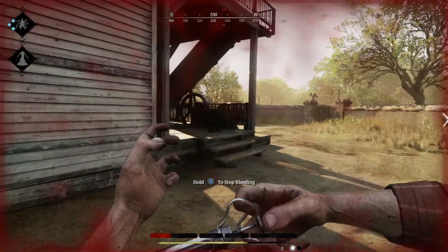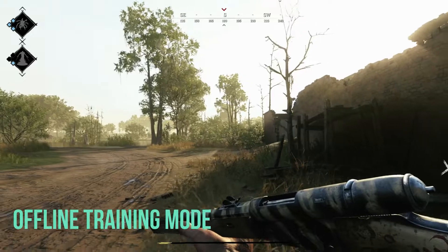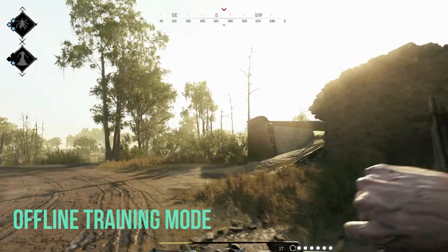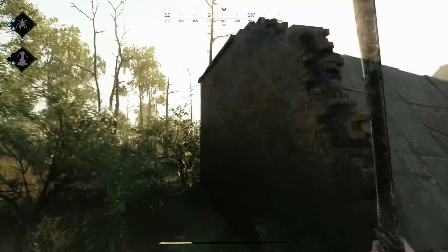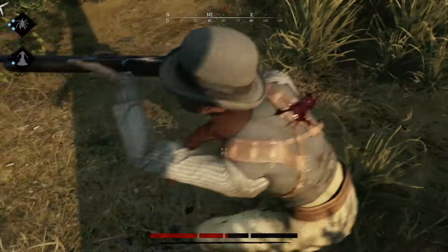The devs have announced a new offline single player training mode. This mode will allow you to roam the southwest part of the Stillwater Bayou map, with instant respawn if you die — making it a sort of tutorial mode. The devs have said they will not be counting this as the shooting range feature they have been working on; the shooting range will be a separate mode coming later this year.